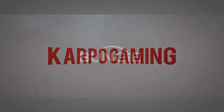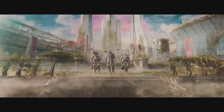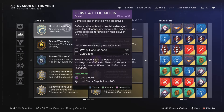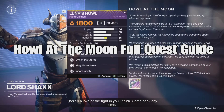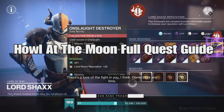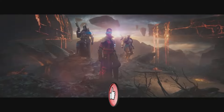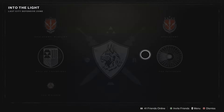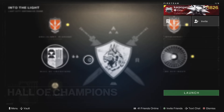Hey, what's up everybody, welcome back to Carpool Gaming and another Destiny 2 video. We're back at it again with some brand new Brave weapons and a new quest — Howl at the Moon. We're going to be getting the Luna's Howl Brave weapon and I'm going to show you the fastest way that you can get it. Let's go!